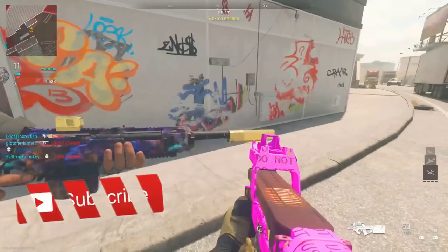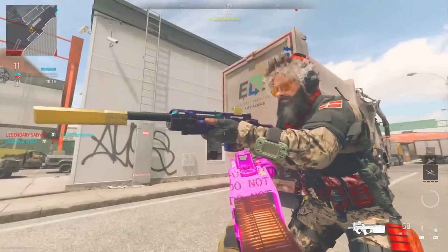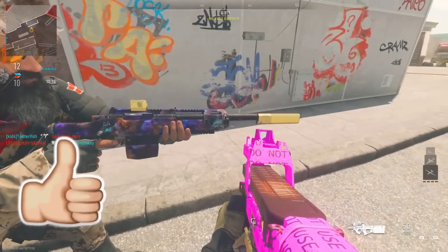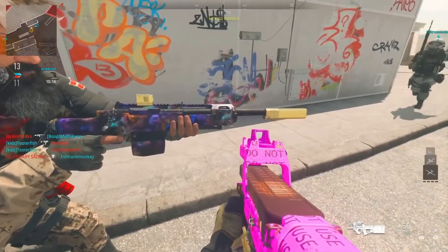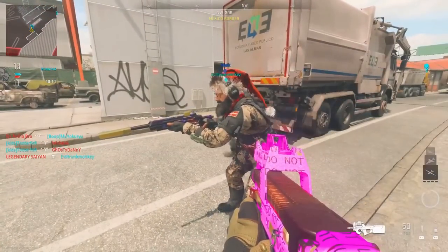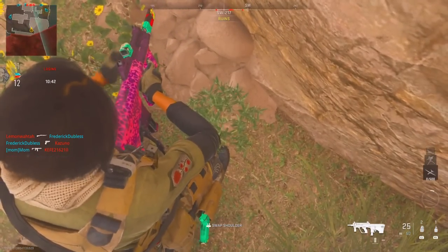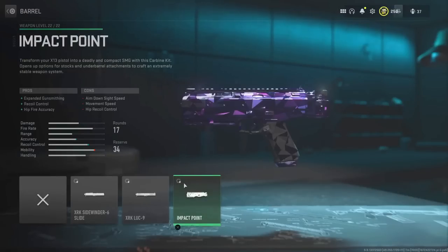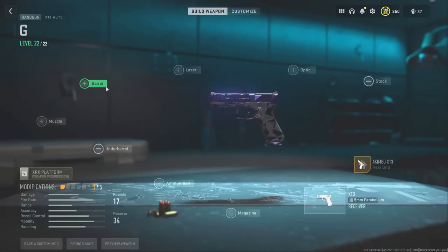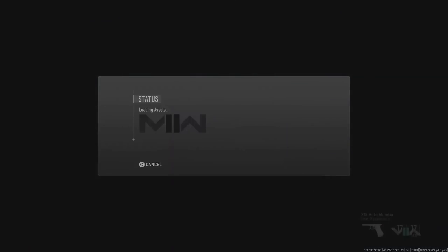Drop a like on this video if this helped you, because now everyone can do this glitch to combine two camos onto one single gun — before only a select few could. Drop a sub if this helped, we're on the road to 150,000 subscribers. Share this video with your friends and family, join the Discord, and follow me on Instagram and Twitter. This has been your boy Bubs — peace.